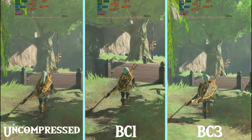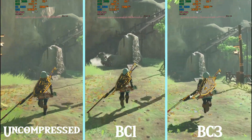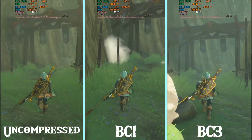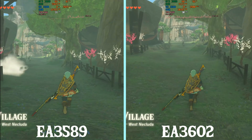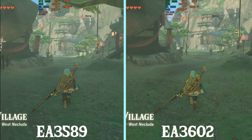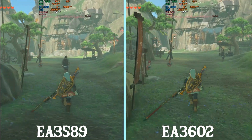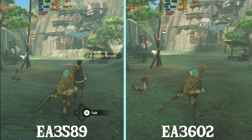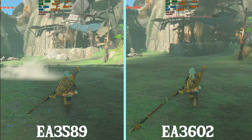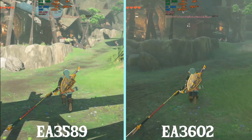Next up we are comparing the performance between EA3589 and EA3602. In this test you may be able to notice a little bit more performance on the left during the later parts of the video. I am not entirely sure what's causing this but it could very well be from a user error. If you look close you will be able to notice about 20% less RAM usage and about 5% less VRAM usage.